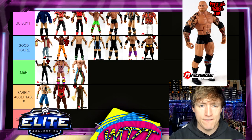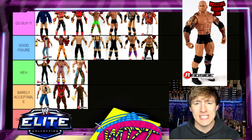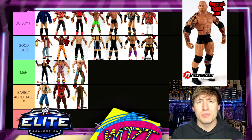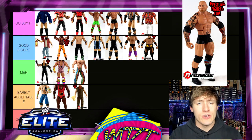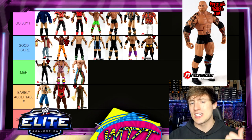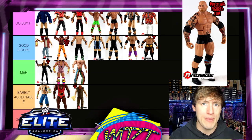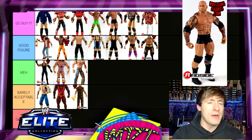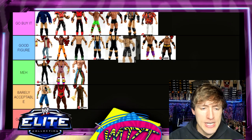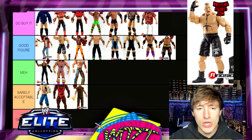Next is Elite 30 Batista — Go Buy It. Fantastic Batista figure: tatted up, even has some of his leg tats, very poseable, great-looking gear. It's plain-jane gear but it's damn good gear. Fantastic head sculpt, great tattoo work including a sick tattoo on his back — I'm pretty sure they posed him in reverse in the packaging because the back tattoo looked so great.